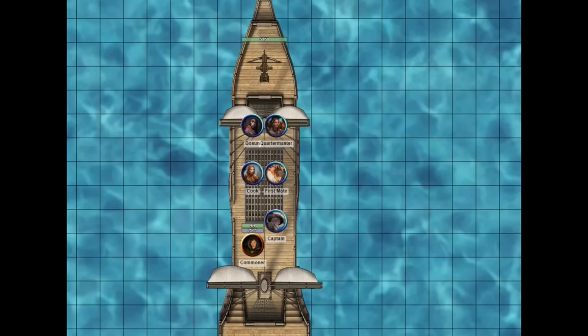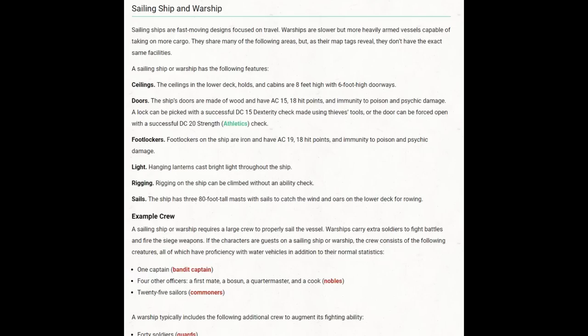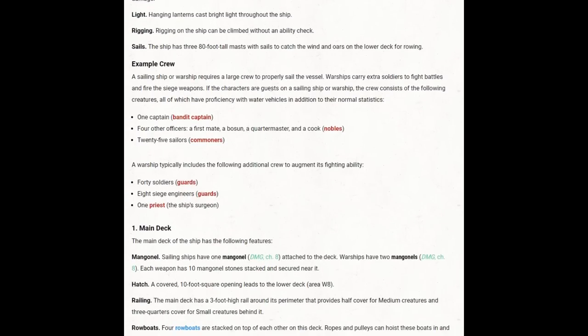I'm going to try to keep things as simple as I can. The ship we'll use is a sailing ship, and I assumed third level characters for a campaign setting. According to the rules, a sailing ship's crew should include one captain, four other officers — a first mate, bosun, quartermaster, and cook — and then 25 sailors. Normally the captain would use the bandit captain stat block, officers would use the noble stat block, and sailors would use commoners. But since we're playing with PCs, all the officers will be PCs and the 25 sailors will still be commoners.